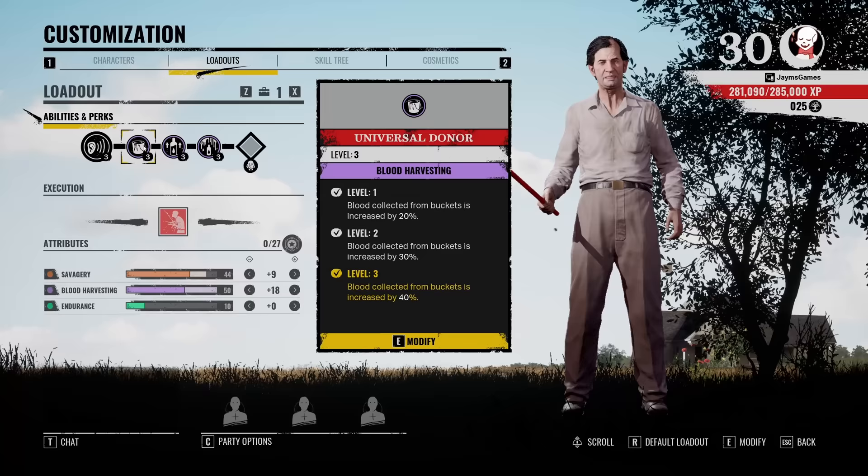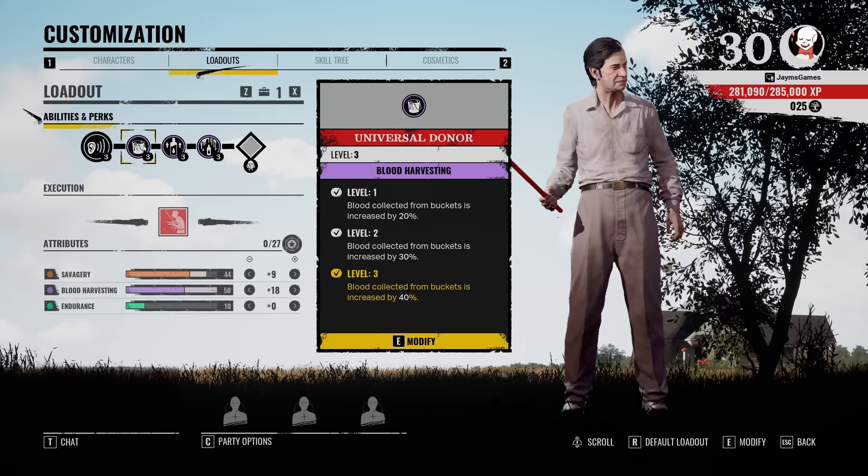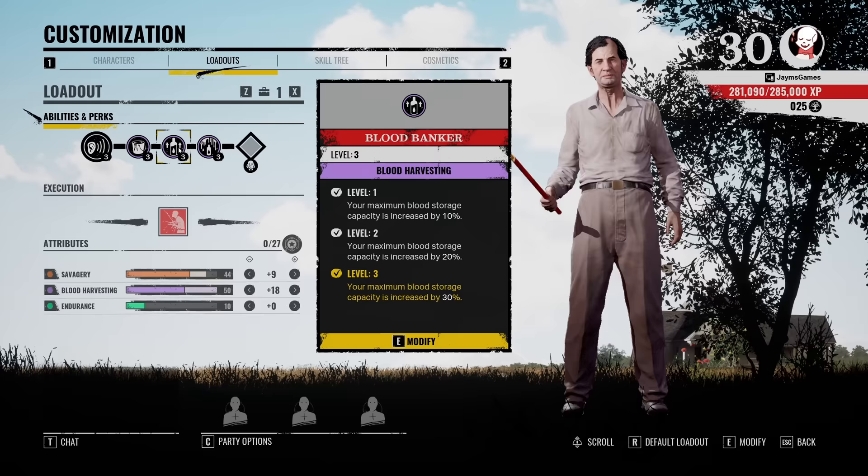You've got to understand — and I'll be showing some gameplay of Cook — you are not meant to really chase and kill people. You have to break chases when you're Cook. You're never going to catch survivors unless they're cornered and out of stamina. Your main primary focus is to support your teammates, get as much blood as possible to get Grandpa to level five, and secure the property with your padlocks. Universal Donor, Blood Banker, and Siphon are three of the best perks for Cook in my opinion.